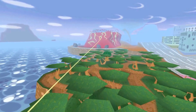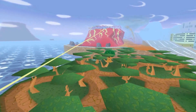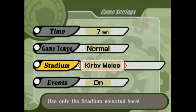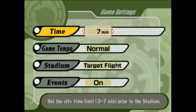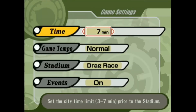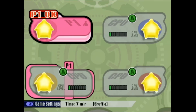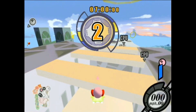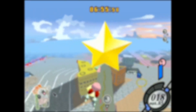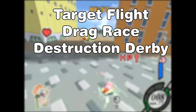Stadium Manipulation allows runners to essentially never see certain stadiums and doesn't require any sort of complex trick or frame-perfect execution. Runners go to the stadium slider in the game settings, hover over 1, and press A to manipulate it out of the stadium pool. By selecting 1 and returning to the start screen, it adds that stadium to a list of 4 stored by the game. Then you go back to the game settings again and repeat the process for up to 4 stadiums. Since that's the maximum number that can be held, the fourth stadium is set to shuffle, which will then choose from the remaining stadiums that aren't eliminated. By default, runners have access to Target Flight, Drag Race, Destruction Derby, and the Shuffle feature.